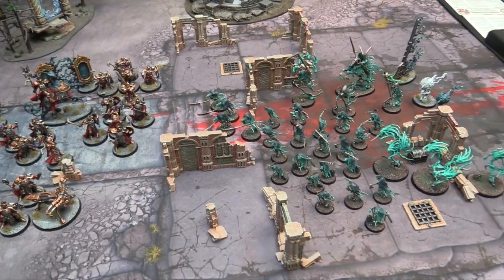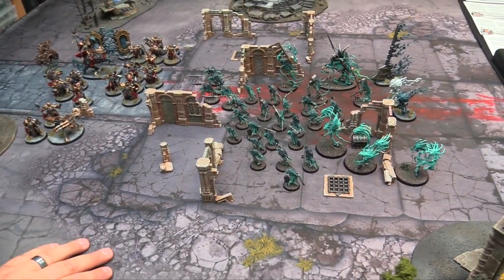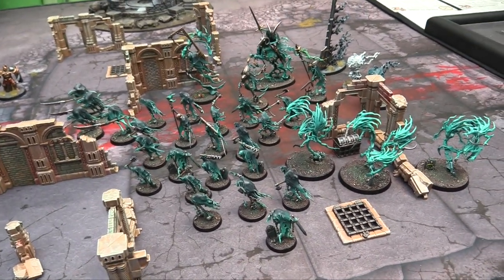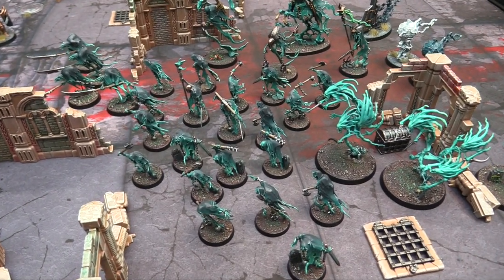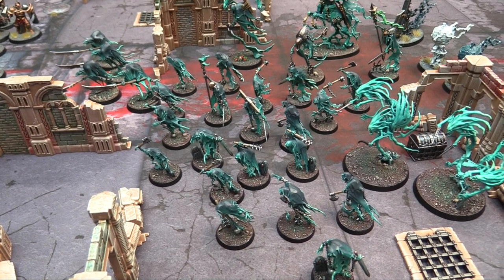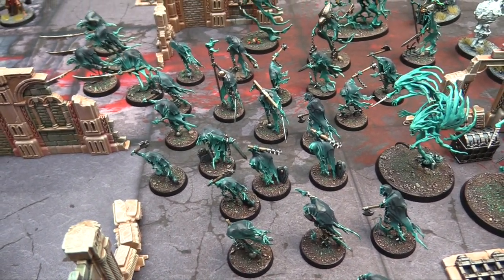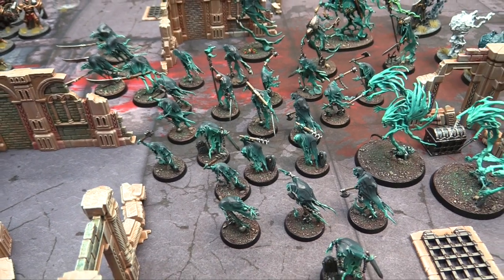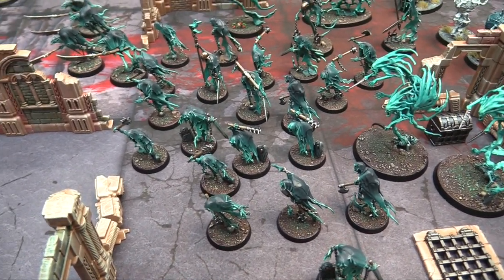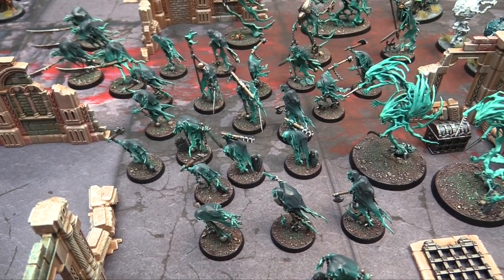Here are the two armies and a little bit of extra stuff that come in the Soul Wars box set that I painted up for this game. First off, the Nighthaunts — they're the all-stars of this thing. We have two main units from the box set. The first one is the Chainrasp Horde, all 20 models here. You could run it as two battle lines, but to get the most out of it you run it as one big 20-man unit. They have basically just stabby weapons — malignant weapons like chains and hammers and axes.